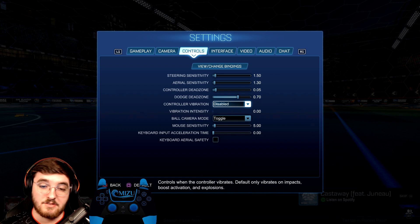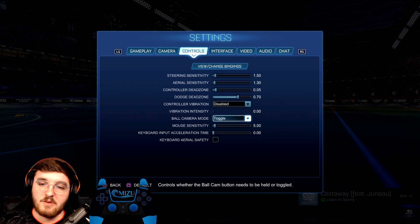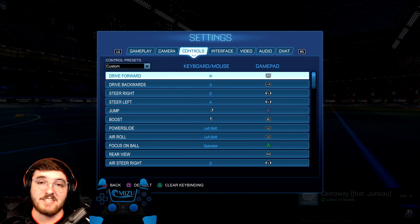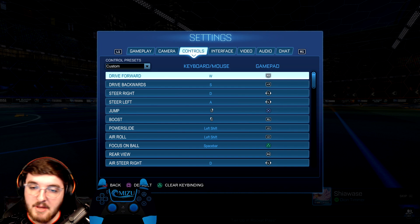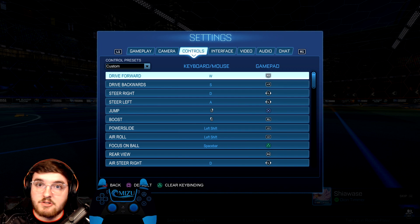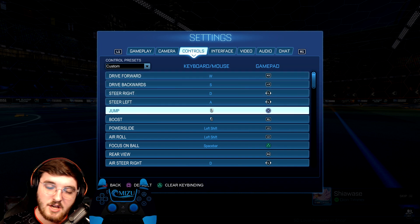Definitely disable controller vibration — again, just distracting, there's no point. I don't use mouse and keyboard so no comments on that. On ball cam, I recommend toggle rather than hold — holding one button to keep ball cam on is pretty insane, you're disabling one of your fingers by doing that, so definitely not the greatest decision. Now for bindings: jump on X button, I would recommend that. Boost — you're going to want this on a back trigger.